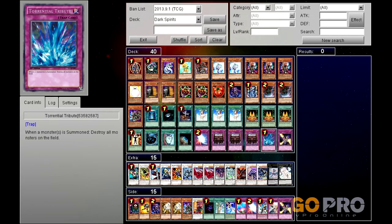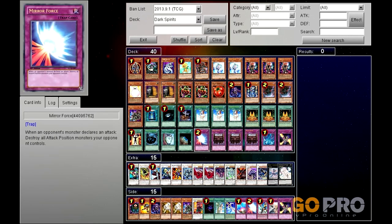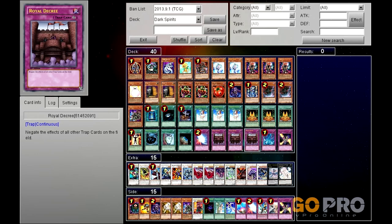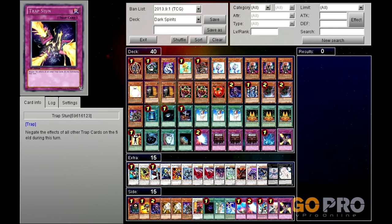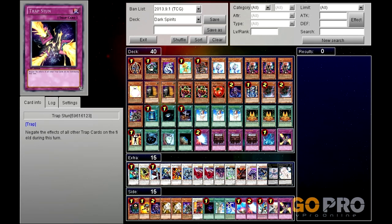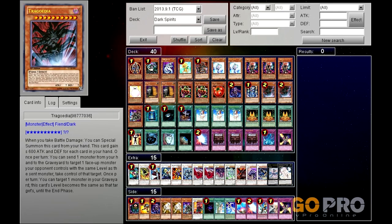Mirror Force and Torrential Tribute - both field clearing cards which are just lovely. The rest are three Royal Decrees and a Trap Stun. It's very very important that you don't let your opponent respond to your summon of Hina Kagasuchi or Yamata Dragon, so you must negate their traps. In this format a lot of people are just setting cards left right and center with the ban on Heavy Storm and Giant Trunade. Yes they can still play quick plays like Shrink and Book of Moon, but Book of Moon isn't too much of a fuss for you because the monsters won't go back to your hand. And that is the main deck itself.